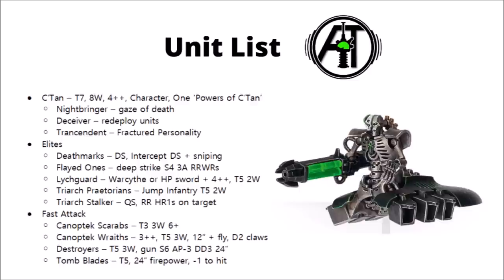C'tan powers aren't psychic powers so you can't dispel them — they're very much the Daemon Princes of the Necron world. Turning to the rest of the Elite section, we have Deathmarks. These guys have Hunters from Hyperspace, so they can set up in reserve with their 24-inch range sniper weapons, and they can choose to intercept one of your units coming in from reserve — jumping down at the same time as that unit and getting a free shooting attack. This could be particularly devastating for something like Smash Captains dropping in.